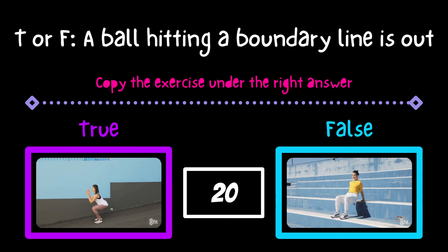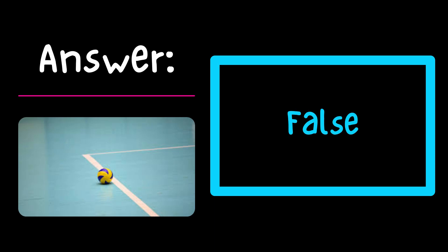True or false? A ball hitting a boundary line is out. False is the right answer — a ball hitting the boundary line is in.